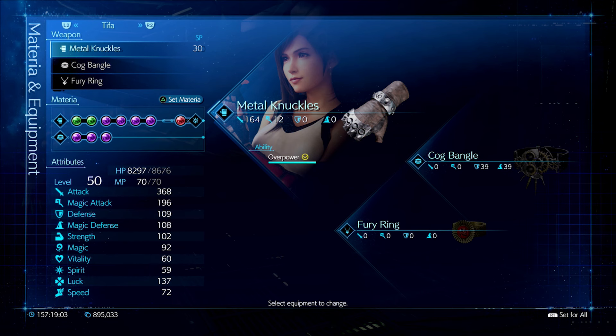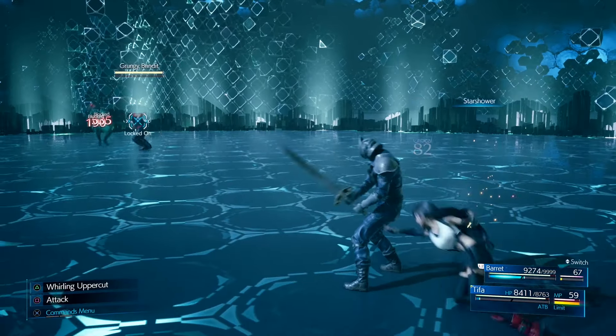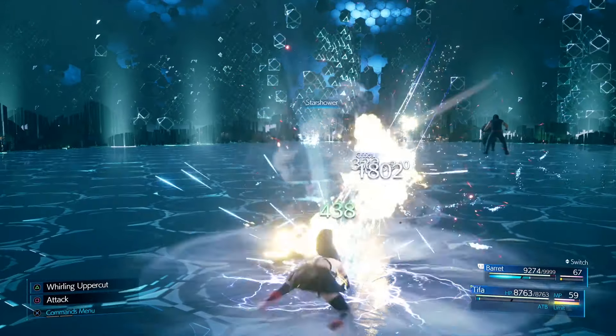I'm also having Tifa with a very similar setup: Metal Knuckles, Cockbangle, and also the second Fury Ring, which goes really well with her build and her two lock-up materias that I'm going to go over in just a little bit.